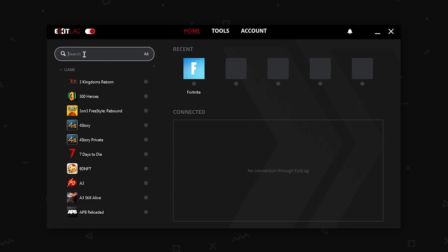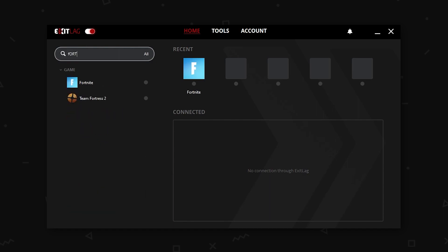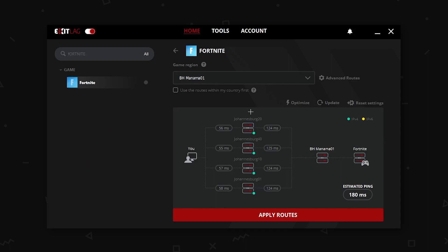So this is the interface. Now you have to search for a game. As you can see, I already have Fortnite in here. You search for a game — basically you just type in Fortnite, click on it, and it will be presented something like this. As you can see, this is all the routes, and this is my ping.